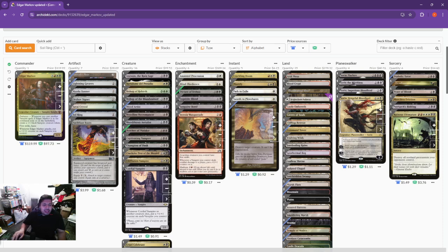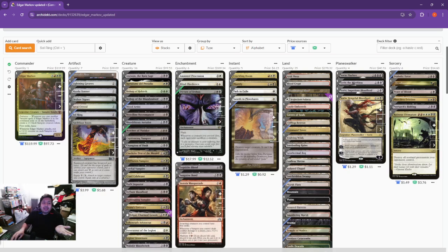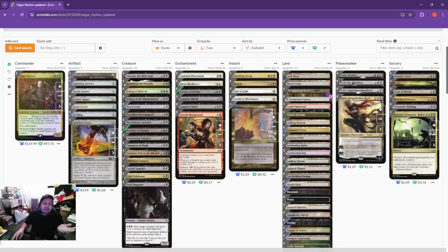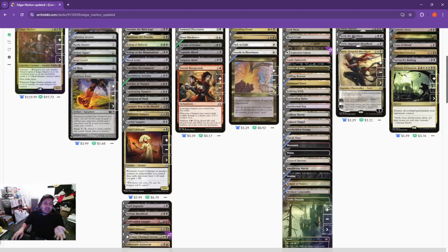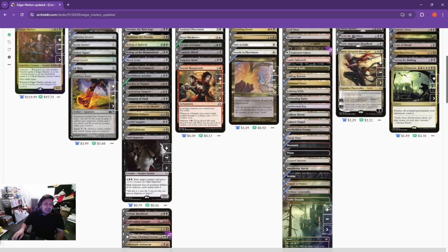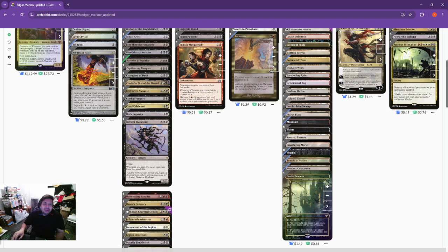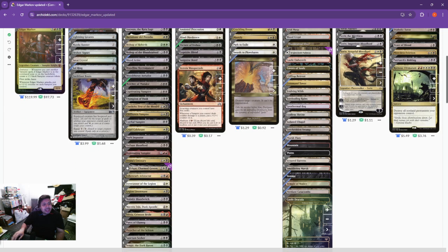Cordial Vampire — whenever another creature dies, put a plus one plus one counter on each Vampire you control. It's an Aristocrat-style Edgar deck, so things are going to die. This can get very out of hand very quickly, especially if you have Ashnod's Altar on the board and a couple of Vampires you don't care about, like the tokens — all of a sudden all your Vampires are huge. Cruel Celebrant — whenever Cruel Celebrant or another creature you control dies, you gain one life, another way to get the Sanguine Bond and Exquisite Blood combo going. Dark Impostor, Defiant Bloodlord — another way to get those combos going with Exquisite Blood and Dictate of Erebos. As you can tell, we really like that combo in this deck.